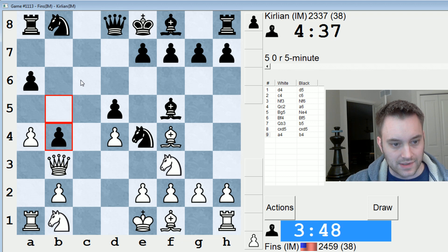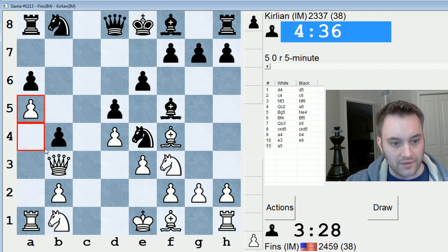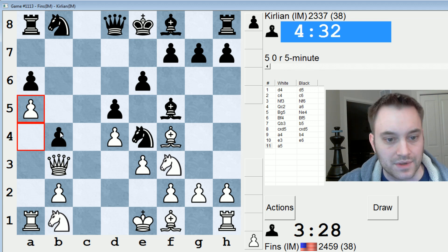There's also just Nc6. I'm just going to play e3 — I'll develop simply. Nc5, trying to preempt their knight development. Nbd2. Could also play a5. Let's play a5, just stopping them from ever playing a5 to rescue this pawn.